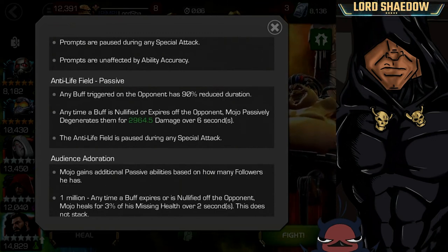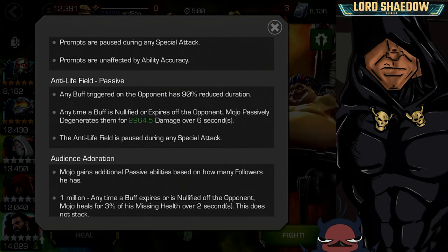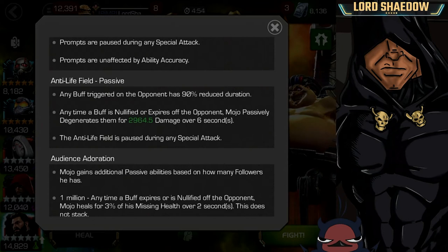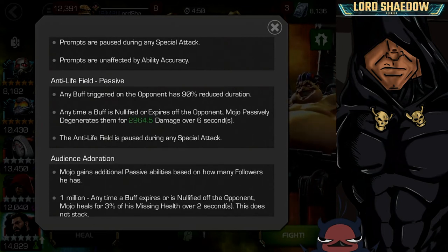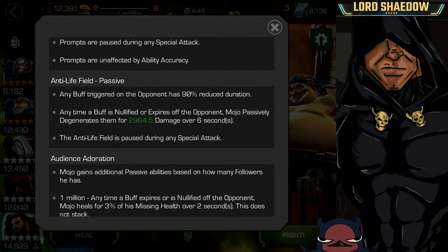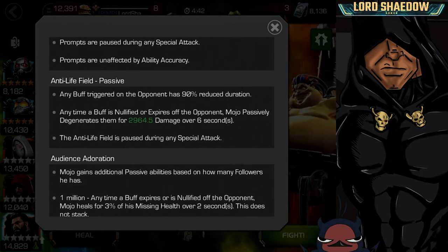You want to avoid hitting him while he has his anti-life field up. Keep in mind there are a couple of ways you're going to get this degen. If you went in here with a champion that already has a lot of buffs and his anti-life field is up, your buffs get reduced and expire, giving you that degen even if you don't hit him. So going in with a champion that relies on or generates a lot of buffs is not a good idea.